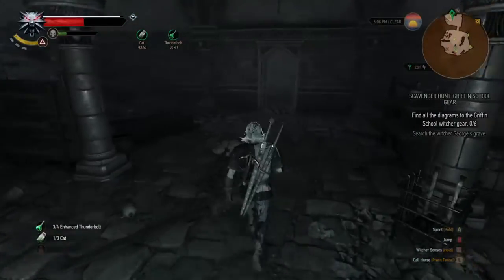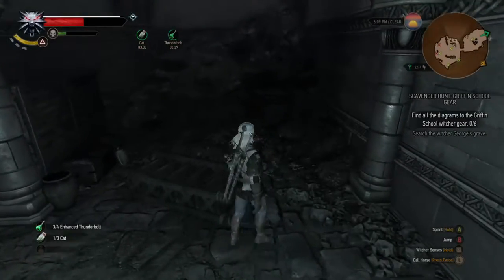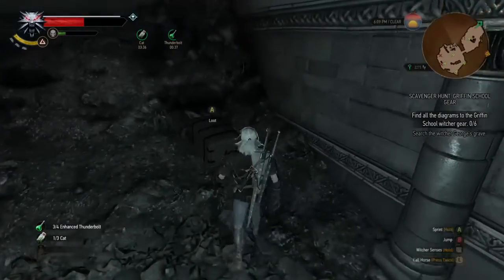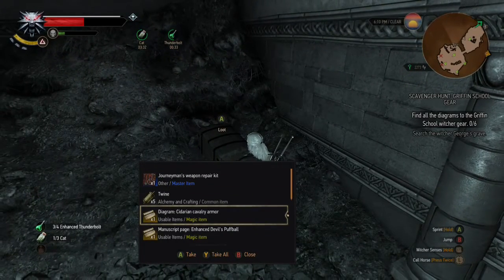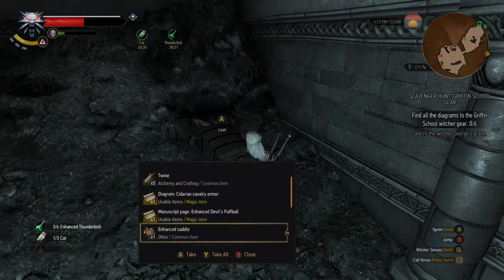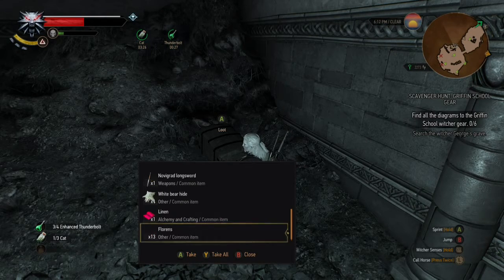Now you're going to want to go to the wall that you just came in from. Once you go there you'll find a treasure chest, and that's where you'll see the enhanced devil's puffball. You also get an enhanced saddle for free, which is cool — if you don't know, the enhanced saddle lets you carry more stuff.